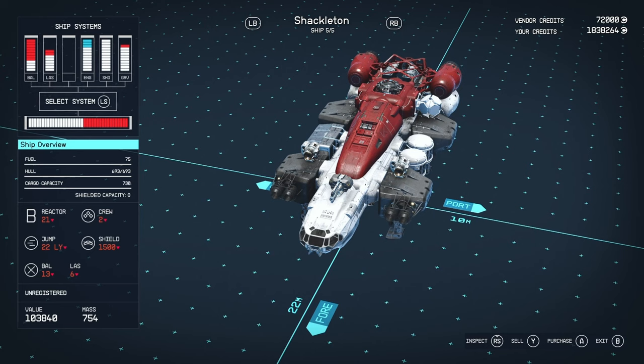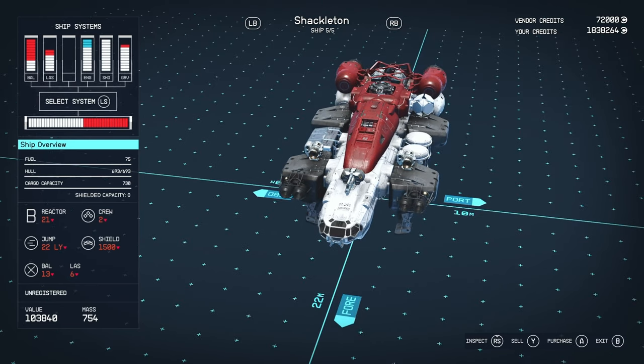I wouldn't really recommend storing an awful lot in your ship when you're starting off anyway — just sell everything. The last thing you want is to end up like me: I had about 5k worth of stuff on my base ship and I sat in the Trade Authority for about two hours selling it. So yeah, always sell between your adventures.